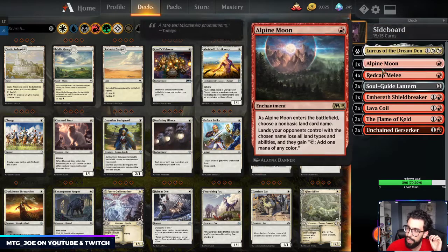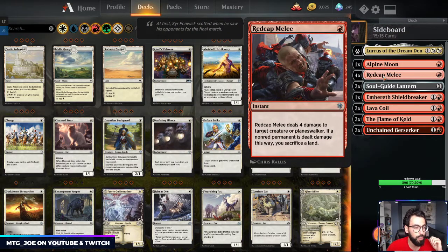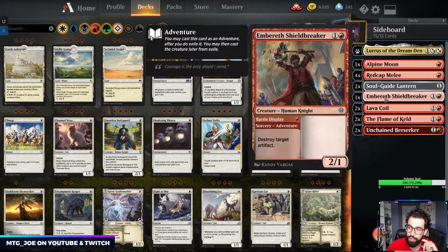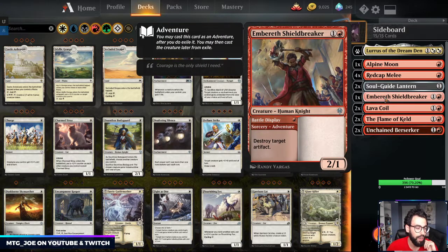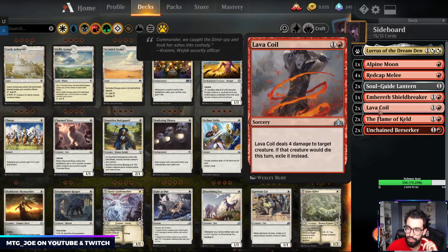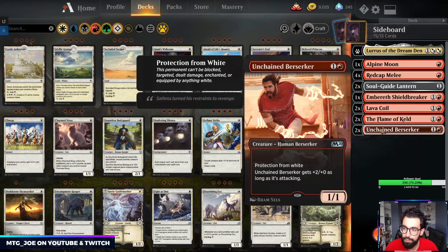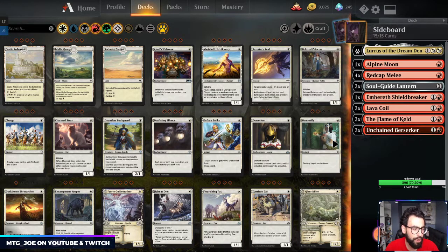In terms of the sideboard, we have Alpine Moon versus the Field matchups, Redcap Melee versus Winota or mirror matches, Lantern for Graveyards, Embereth for Cage or anything with an artifact we need to blow up — Oven is another good target. I'm playing some Lava Coils as additional removal versus Gruul and stuff. Flame of Keld is good against the more grindy matchups to refill our hand. And then two Unchained Berserkers versus Azorius or any of the white-based Teferi-style decks.